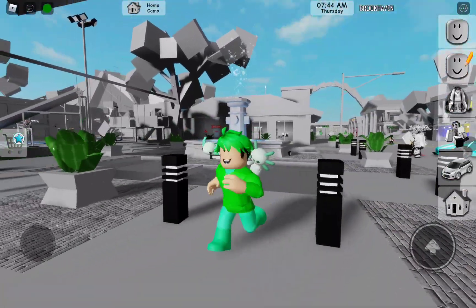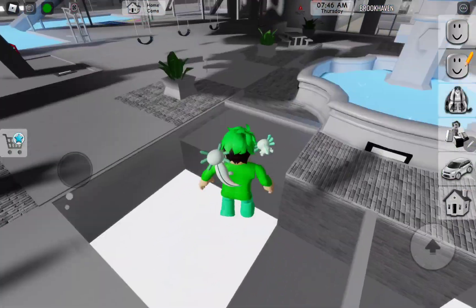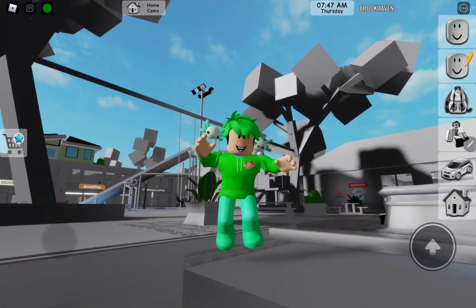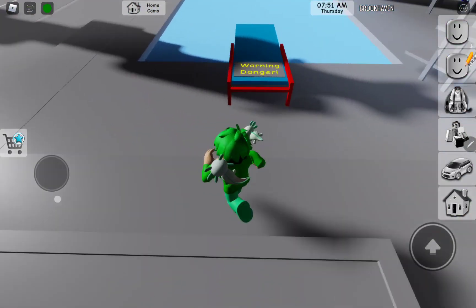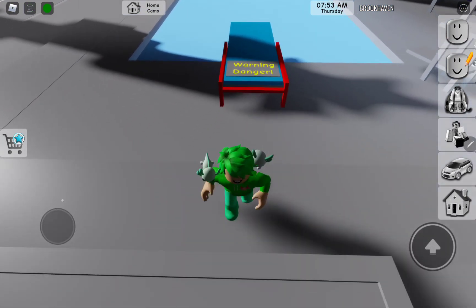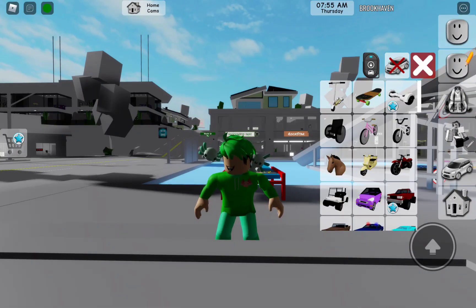Today we'll be playing Roblox and I'm going to show you a real life glitch. This is real but it's not real — I forgot to say that. So first you want to go to cars and get a scooter.